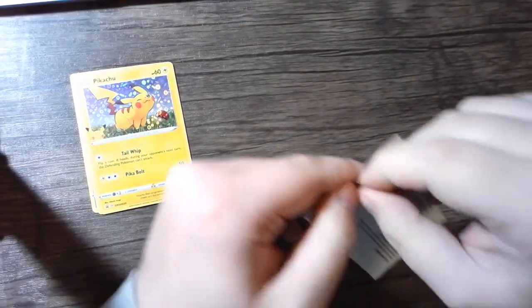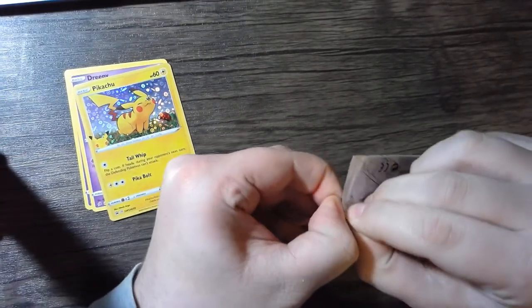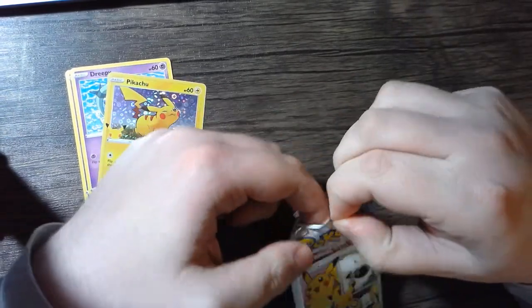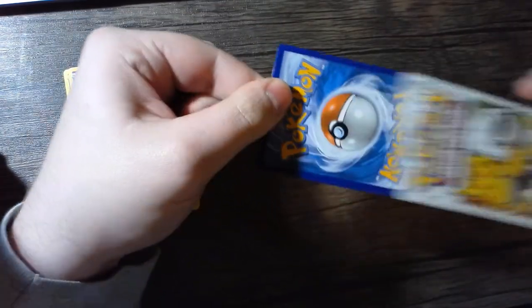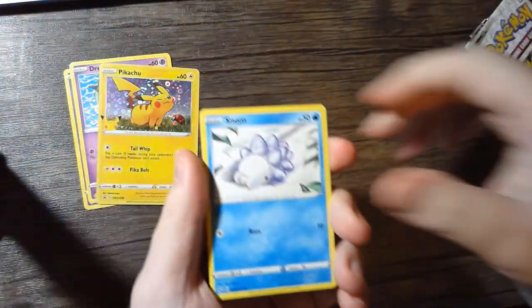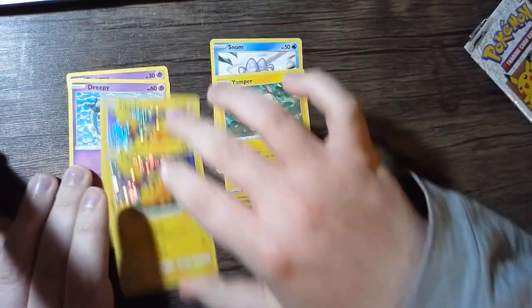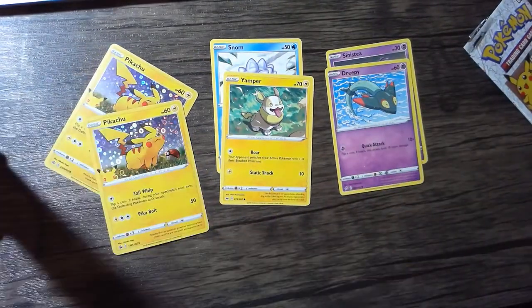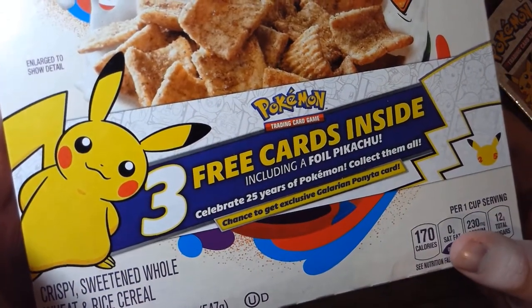Hopefully maybe we'll get the Galarian Ponyta from the second box. If we open it like this, we can do the card trick. We got a Snom, a Yamper, and another Pikachu. It says three free cards inside, including a foil Pikachu.